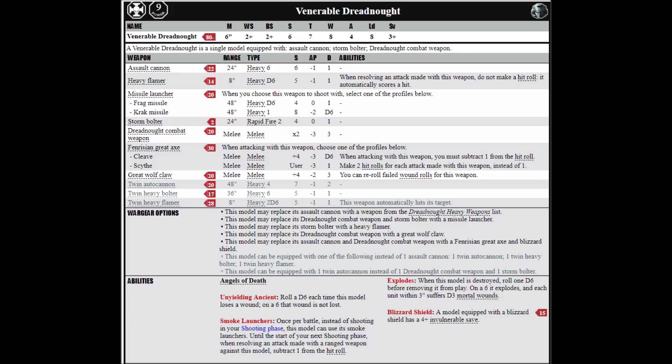Against most targets it works out to be remarkably similar. The Dreadnought Close Combat Weapon tends to pull ahead a bit when you're fighting a 2+ save opponent, but the Great Wolf Claw will tend to win slightly against most other things. For the most part I think the Great Wolf Claw is very slightly better, though if you do have a Space Wolves Battle Leader for re-roll ones to wound, then the Dreadnought Close Combat Weapon probably is the better choice. I could quite happily take either of these.